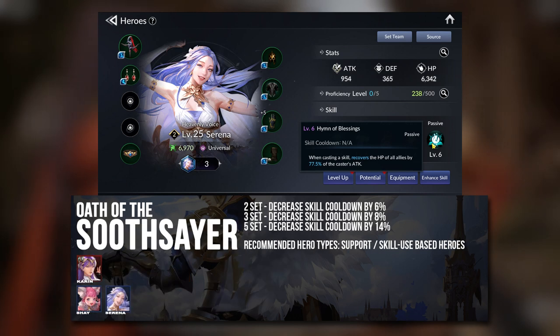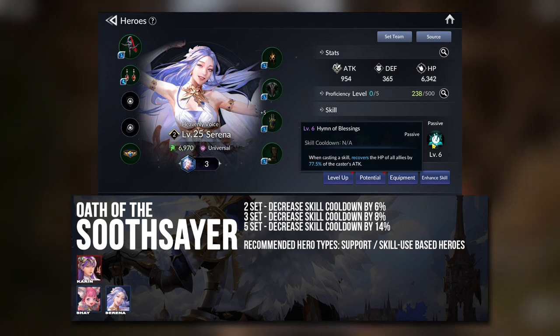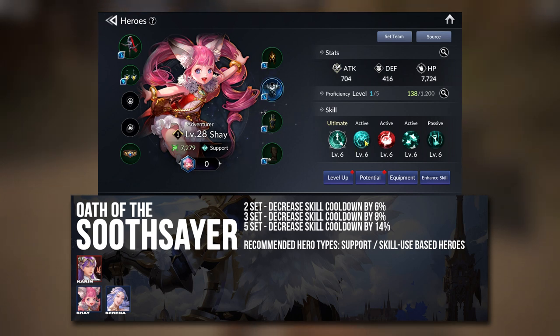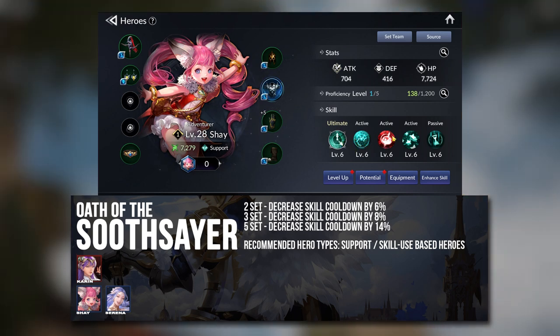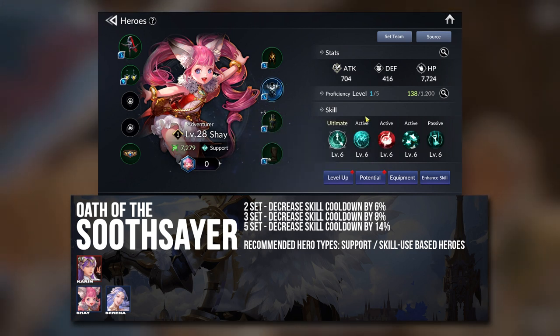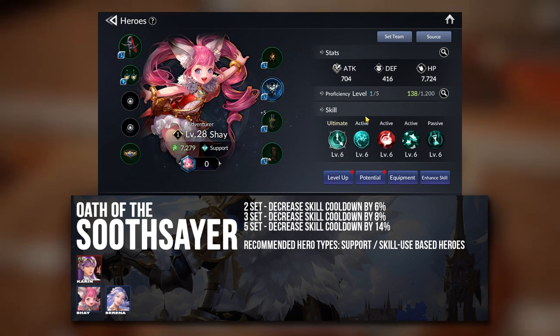The next set is the Oath of the Sooth Slayer. Even though I only listed 3 heroes here, this gear set is not limited to just those 3. I specified it for them because these 3 heroes are healers and need very low skill cooldowns to heal constantly and efficiently. Karin and Shay have 2 healing skills, so you want them to be continuously using them to keep your team alive.